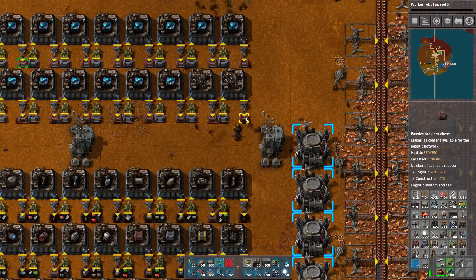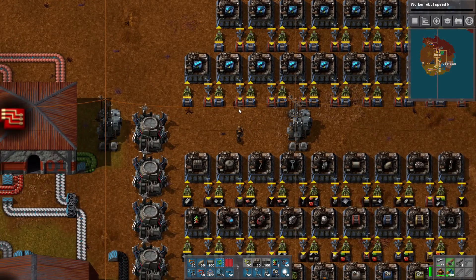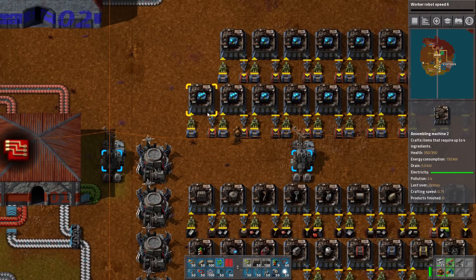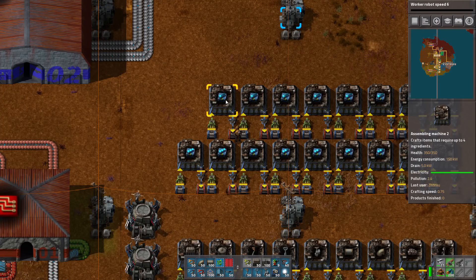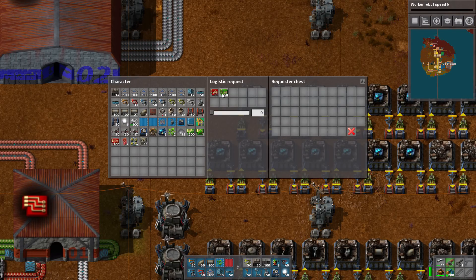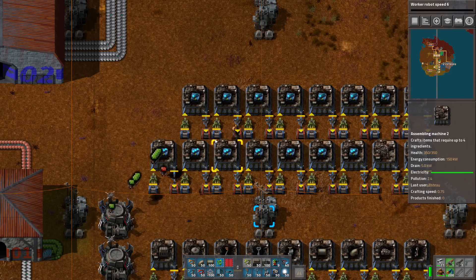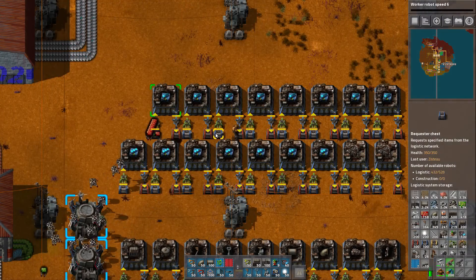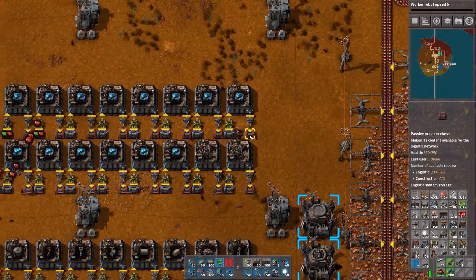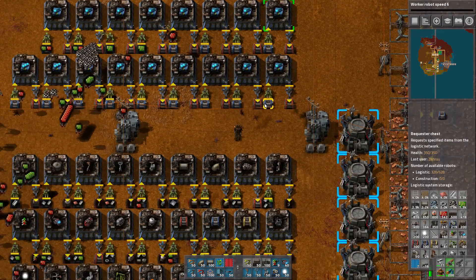That flashing lights is not our power going out — it's because I'm mousing over our logistic system and it's showing us where we have coverage. Don't panic. The speed module three at four stacks is fine for now. Next thing we need to do is copy-paste the requirements — if you shift right-click you can shift left-click and that will paste the requirements into the logistics requester thing. Then I can go through and shift left-click all of these because they're all asking for the same things.